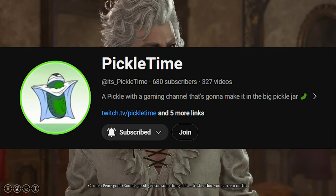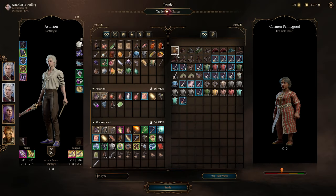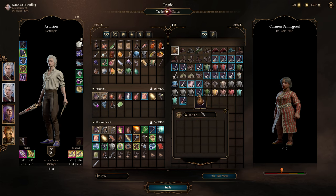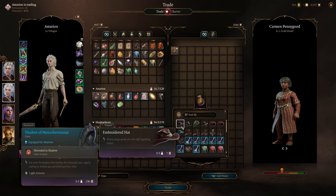First and foremost, make sure you have two backpacks or pouches. Here we are at the trade screen. So first, give the trader one of your bags. Then open the trader's bag. Select all of the items you used to have. Using shift, drag these items into the trader's bag.